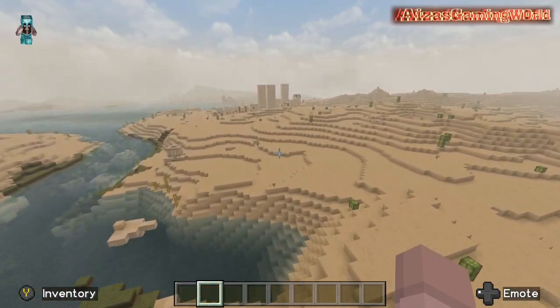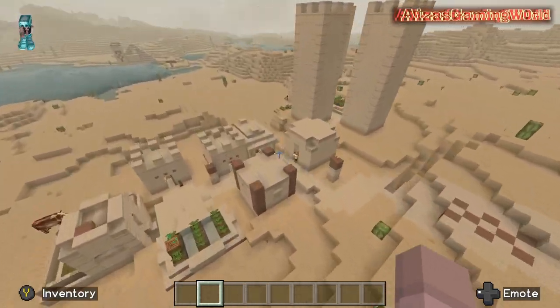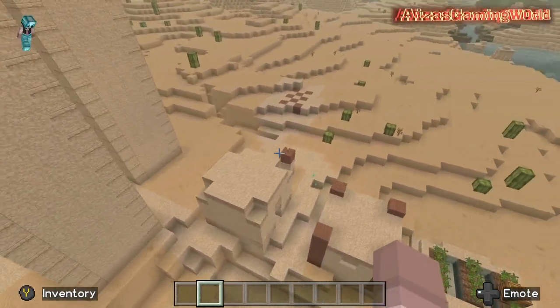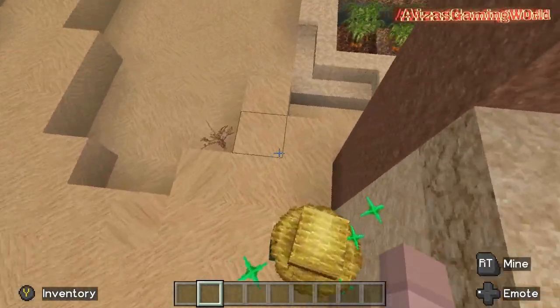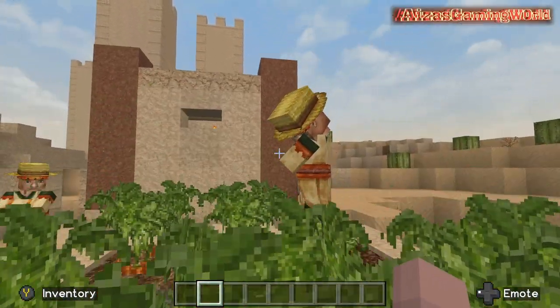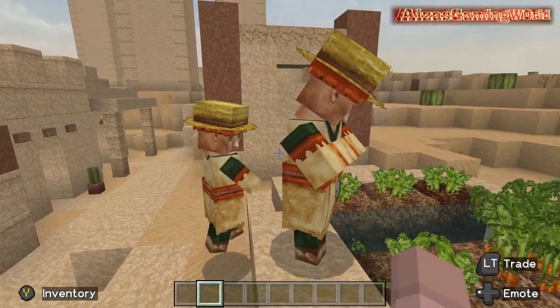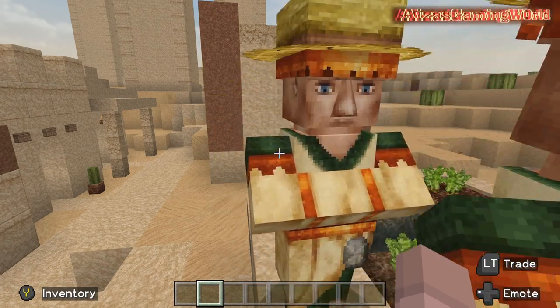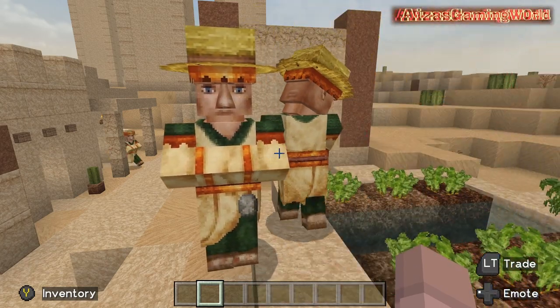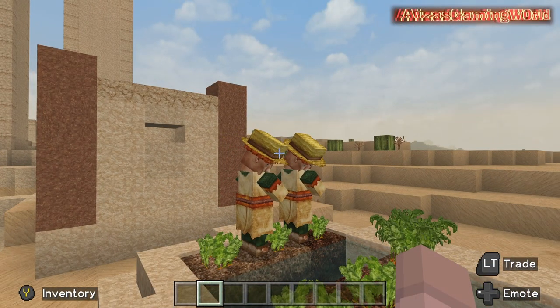I believe there are some villagers over here, and I'm curious to see the family. We found our subject - show me your face! Oh, Jesus Christ! I'm gonna be honest - villagers are very hard to make look good and not scary. But hey, they got the noses. The noses look very good.